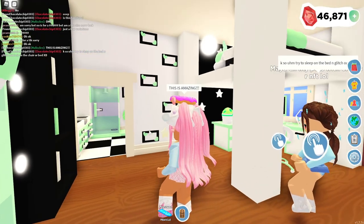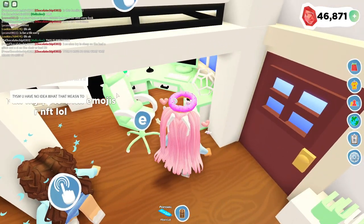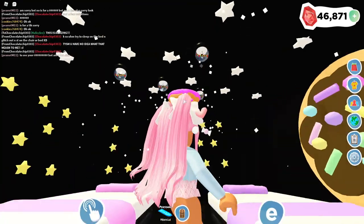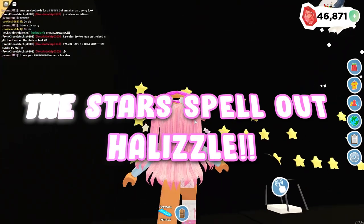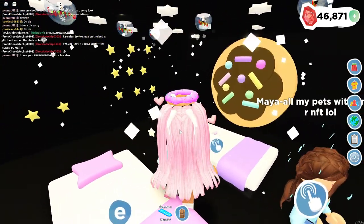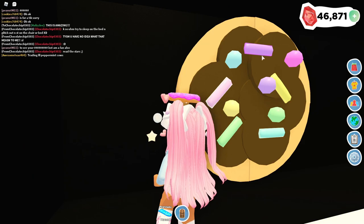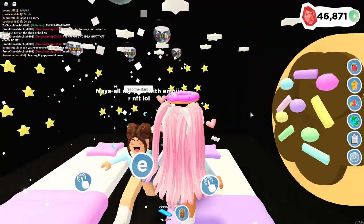She made a little night sky wall right here with stars and the moon — oh my gosh, this is amazing! There's a little glitch she mentioned where you try to sleep on the bed. When you do it, oh my gosh — she did a star room! And then we also have snow globes on top to create a snowy effect. We have two beds in this room, the moon over there, and look at this — a cookie, or maybe a donut. That is just amazing!